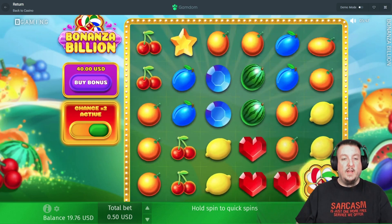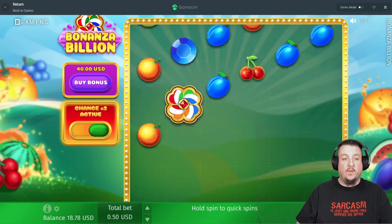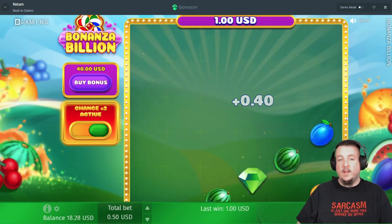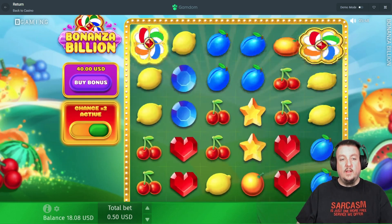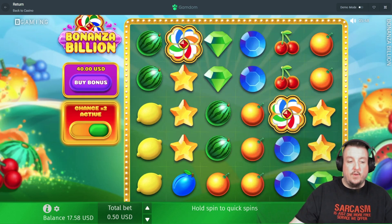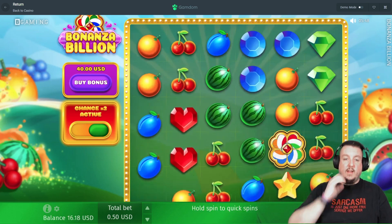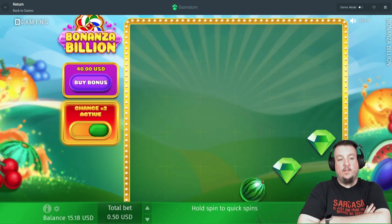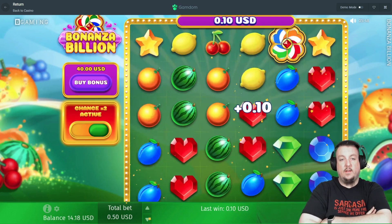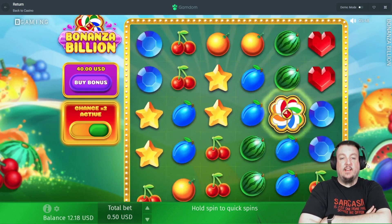Two dollar hit, okay, not too bad. This game does go fast compared to the others unfortunately. Just need four of those — come on. Watermelons, anything else? No. Two of them again — it loves to tease us like that. I have enough to do 30 more spins, well 25 I guess. We'll see if we can make it to 100 spins. I need another like 15 dollars to do another 25 spins. Can't get any multipliers in the base game — they're only in the bonus game unfortunately.